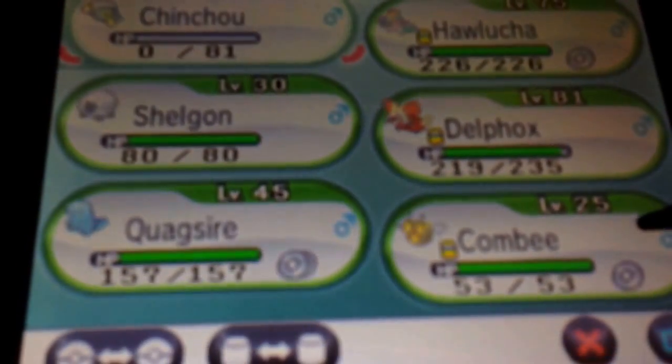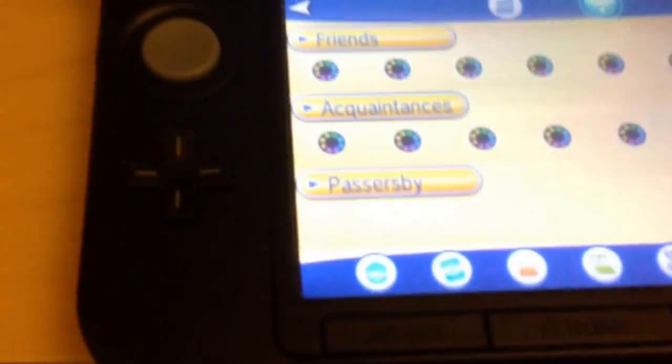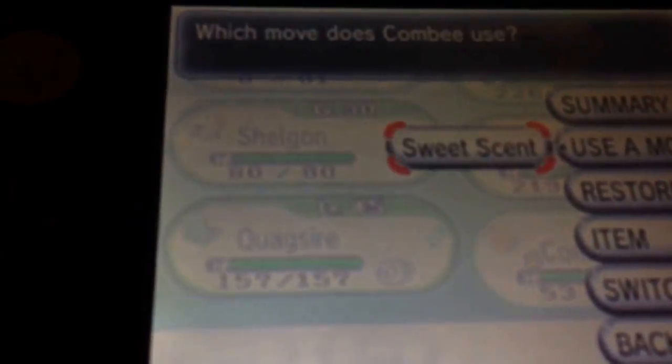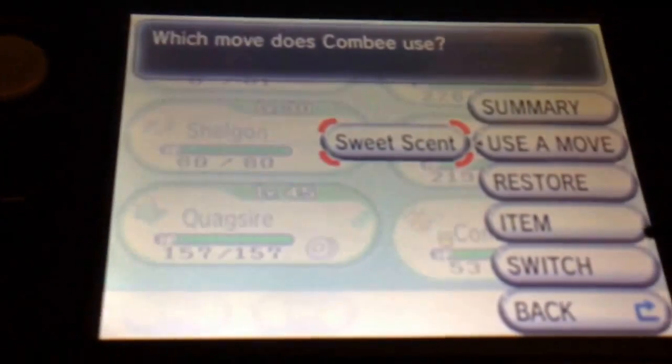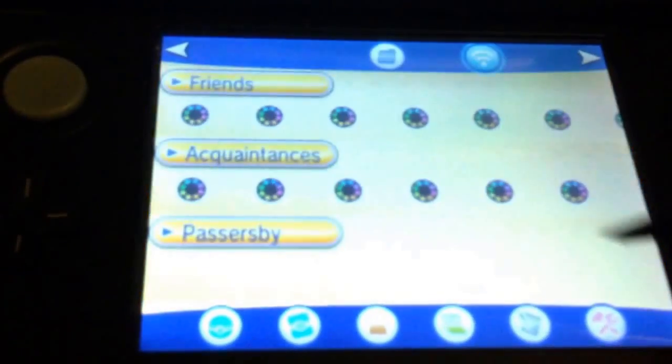So this is the tip I want to share. If you go out of battle and normally you're using the touchpad, you're going to select the Pokeball, select your Pokemon, select 'use a move', and then use it. But that takes four taps on the touchpad. The tip I'm providing today is to bypass one extra tap.